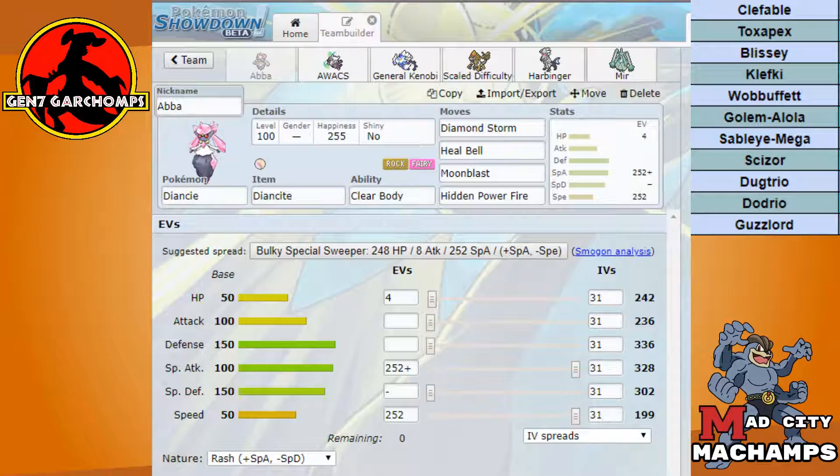First off, I'm going to be running Mega Diancie. There's really no reason not to — it's the only thing I have that hits Mega Sableye super effectively. The Moonblast off of this thing will do insane damage to Mega Sableye, and that is one of my top priorities in this battle: getting that thing out of play or at least crippled. We're going to be running Moonblast obviously for that, and Diamond Storm to hit Blissey — it's basically a 50/50 shot to 2HKO Blissey.